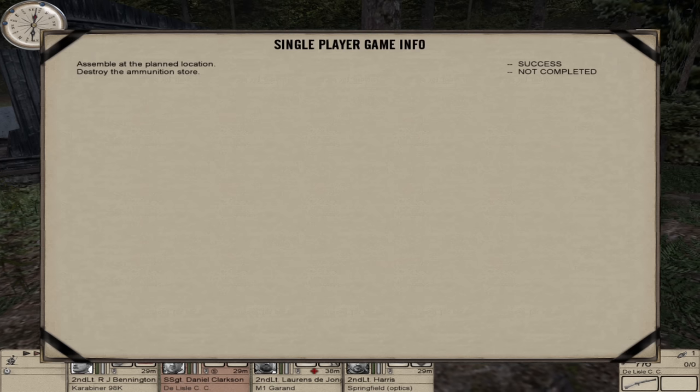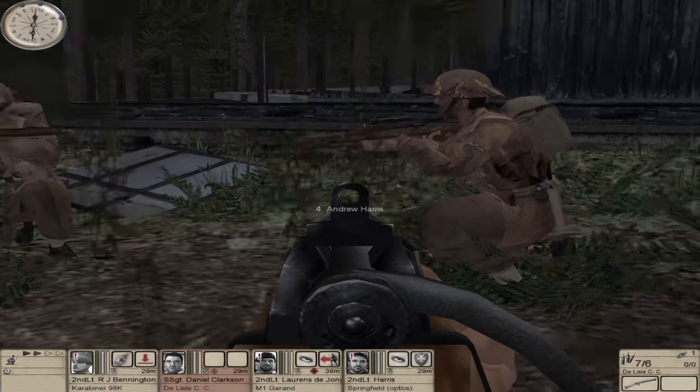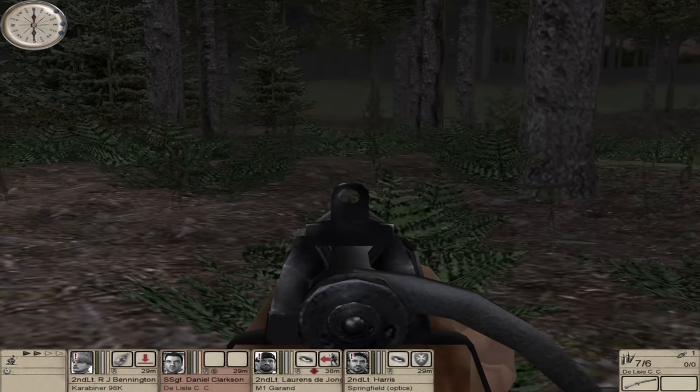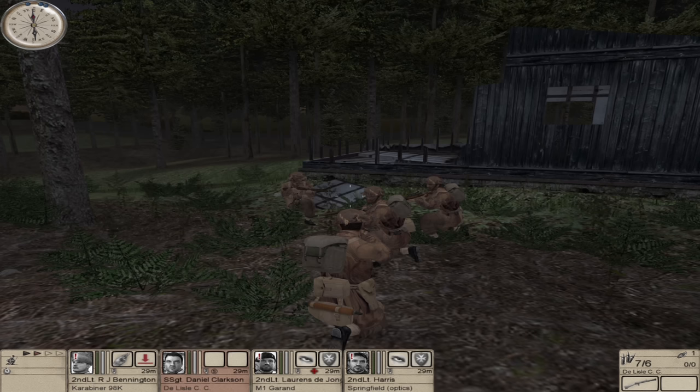Assemble at the planned location — complete. Destroy the ammunition store — roger. Everyone okay? Good jump. You lost your gun but you've got some more now, that's fine. So now we need to plot our route down there. They actually said the best route is to head east along this side of the road. I think we've got a little river stream to cross and there's a large road. We go into that woodland there, then cross over opposite the depot location — that's probably going to be the best thing.